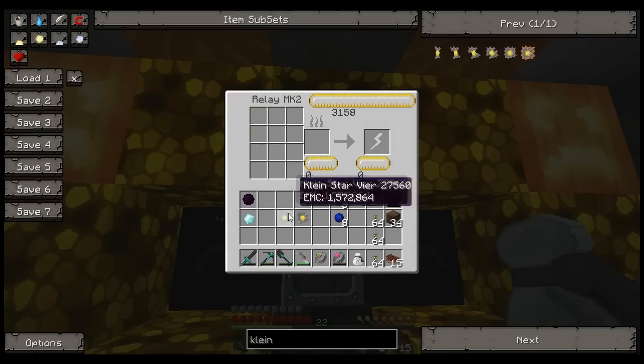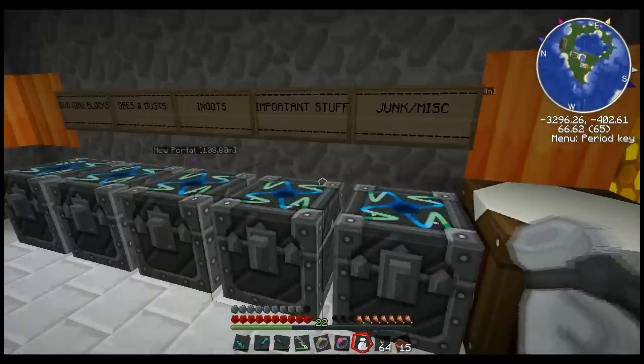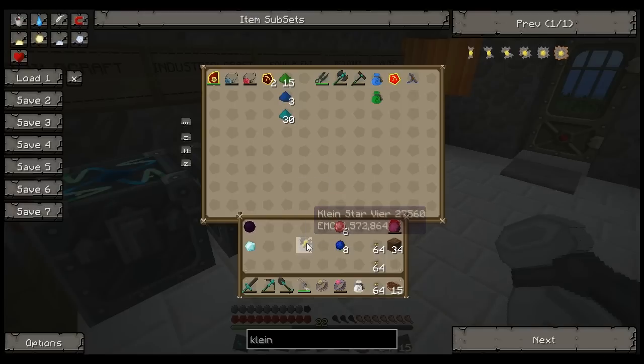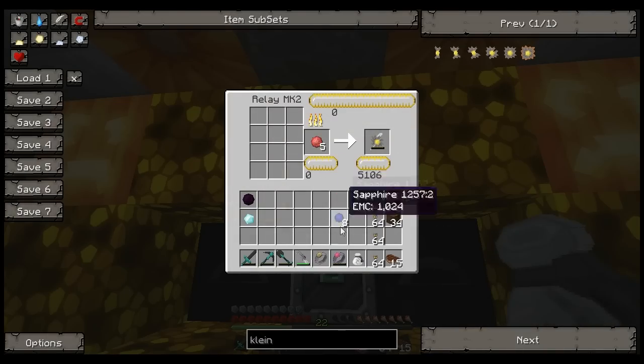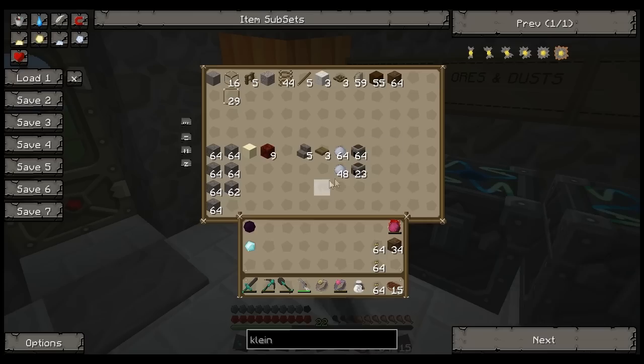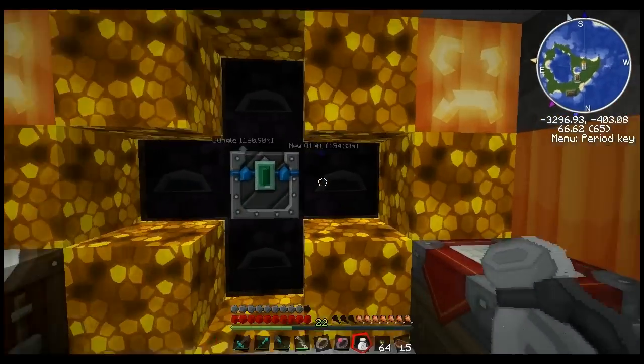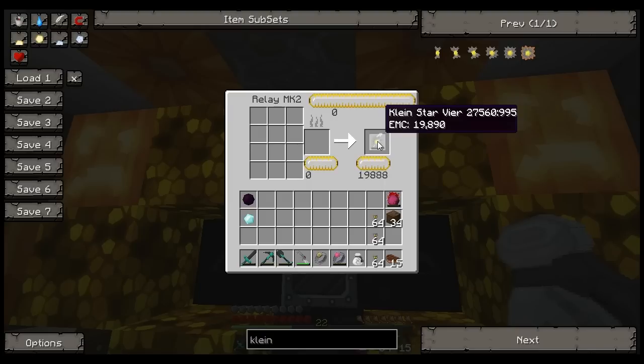We've got two Veers. Now we need to charge one. Let's go ahead and put the Vier in the important chest there. We need to charge the Kleinstar. Let's add those cacti. Crystal chests are worth a lot — holy crap. We've pretty much used our high-value stuff. But you get the idea — that's pretty much how you'd go about upgrading your Kleinstar and charging it.